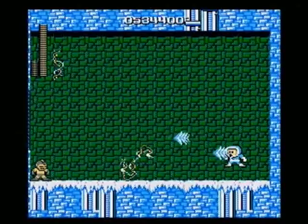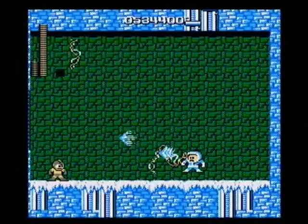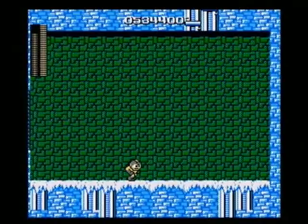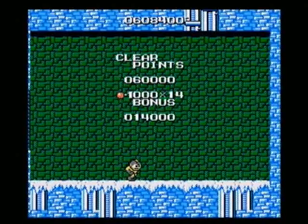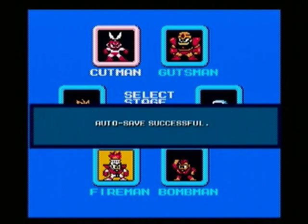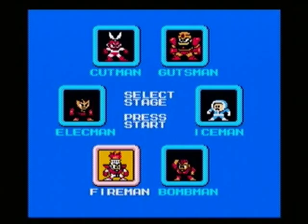Ice Man is weak to the Elect Beam — and I totally missed him, twice. But he only takes three shots from the Elect Beam. That's the thing with Mega Man 1: all the Robot Masters take massive damage from their weaknesses, and some actually take extra damage from your regular shots too, as you saw when we fought Cut Man. So the bosses aren't too terribly bad. Anyway, we're done with Ice Man — Fire Man, your time is upon you. Next time on Let's Play Mega Man.